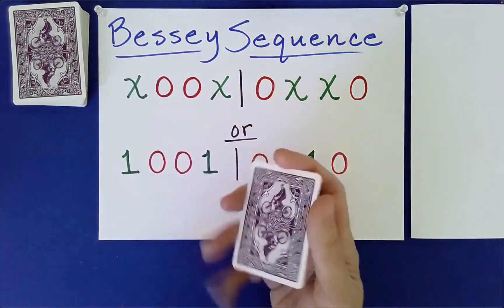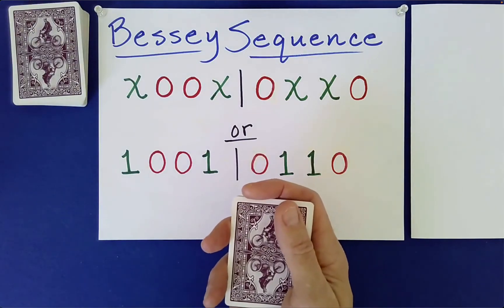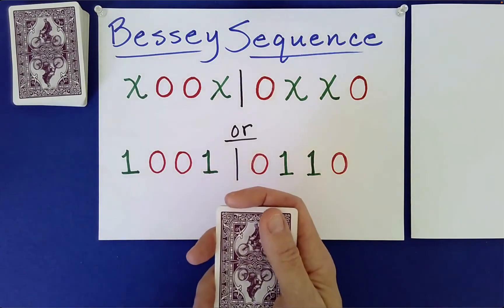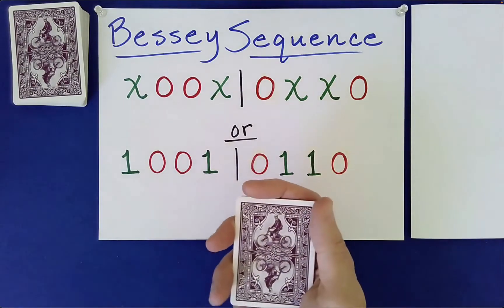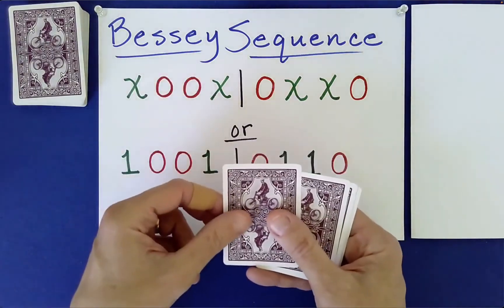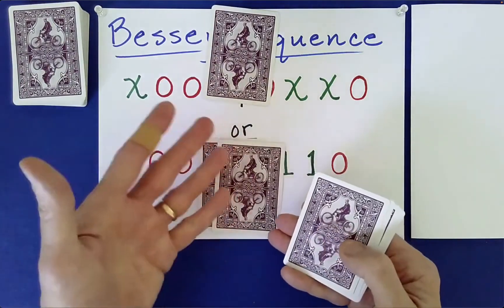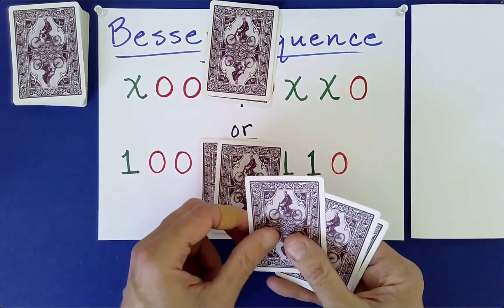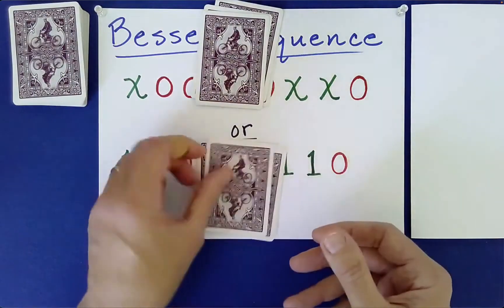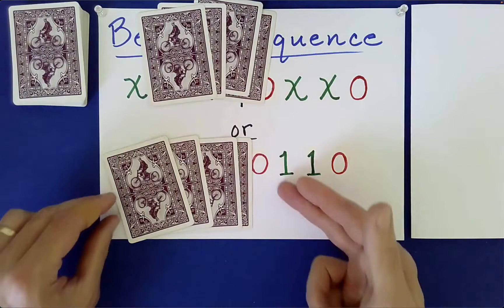I think you'd agree that's a fair amount of mixing. Now I'm going to essentially divide the packets into two halves in a random fashion, perhaps using my intuition. So maybe I'll give you the first one here — you get that one — and I'll take both of those. I'm a little bit greedy. That one goes to me, and maybe those two. That gives me four. Okay, so we both got four.